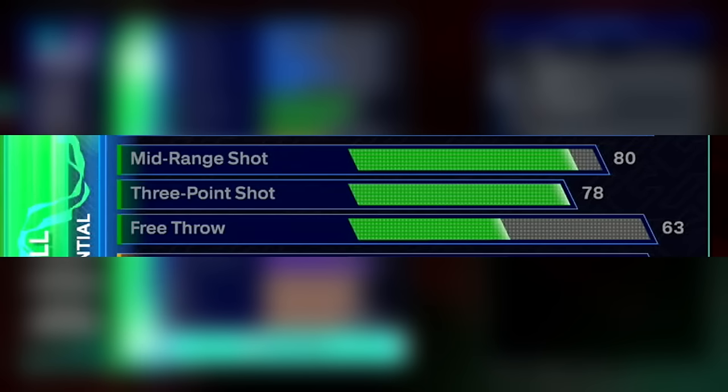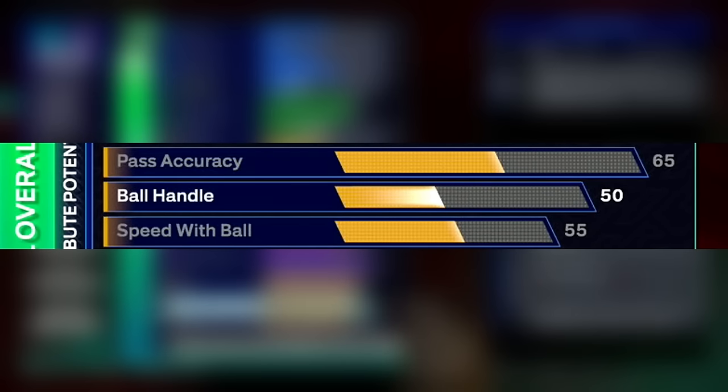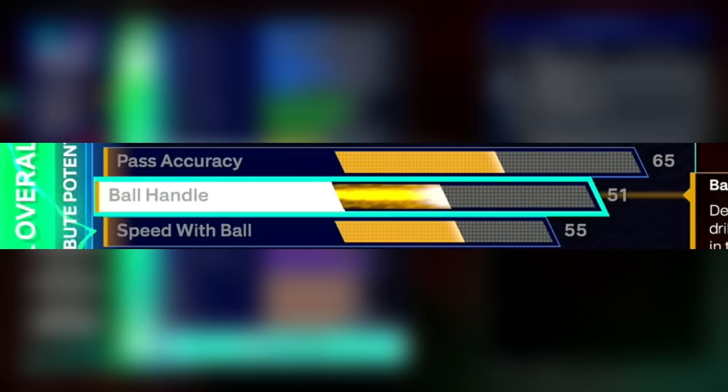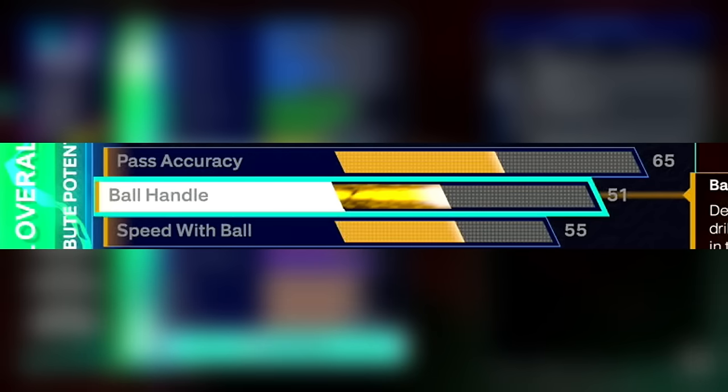Now if you want to put free throw on these builds because you're playing fives, go ahead and do so — free throw is cheap every year. With the playmaking, this is another spot where these 6'8 popper builds really struggled to get good stats, because the defense, rebounding, and all the physicals are just so expensive on these builds and you have to have those stats. So it gets a 65 pass accuracy. Is that good? No. But is it somewhat viable on twos and threes? Yeah, you're just going to have to watch your passes. I would personally like them to try to reach a 71 passing, but this is why we're showing these 6'8s first — because they are not nearly as good as they have been in the past.